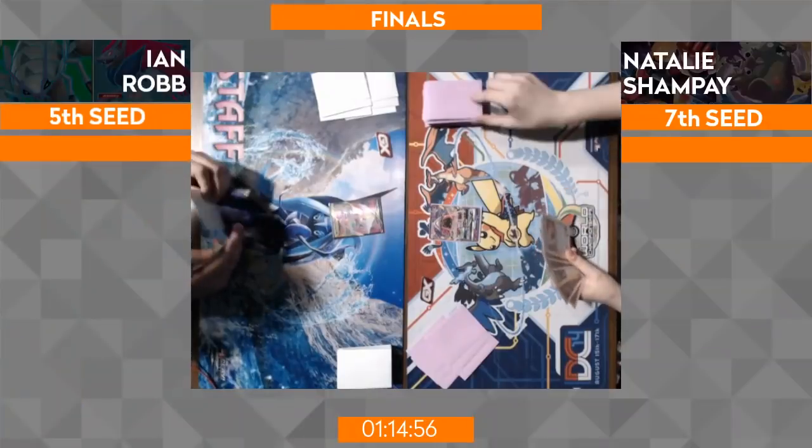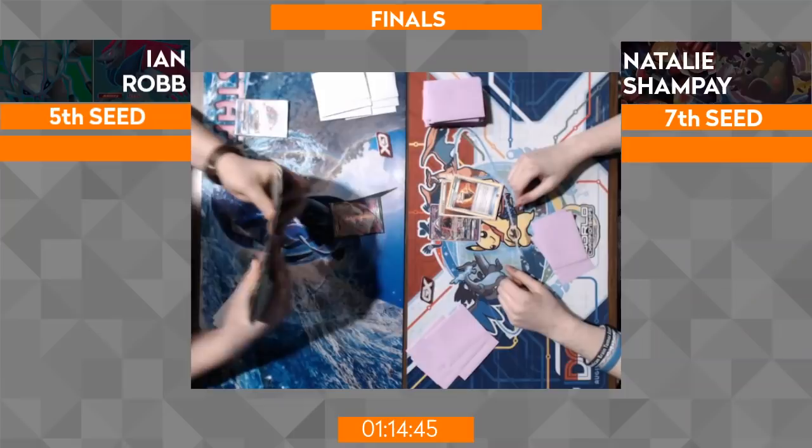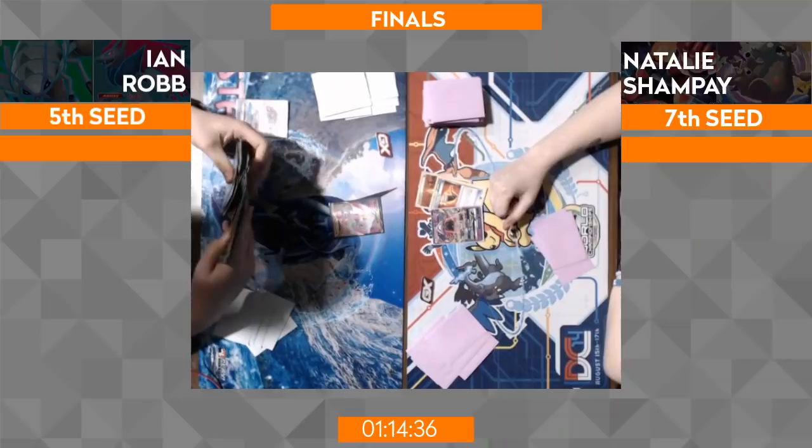The finals are underway and we're off to an absolute flyer, these players desperate to get their day. We see Natalie opening up with the Tapu Lele, throwing down a Fighting Energy and a Fighting Fury Belt, tucking them behind the Tapu Lele for clarity, as Ian opens up the lone Mew but gets to play a Tapu Lele on his opening turn. We're going to see a Brigette here — the typical play we see in opening hands.